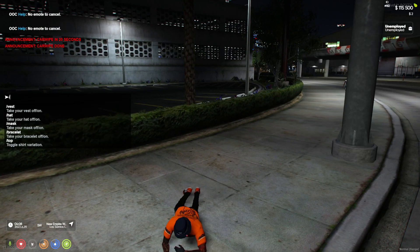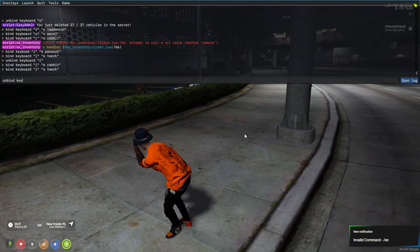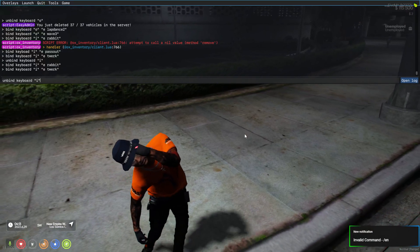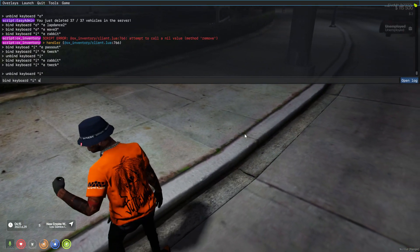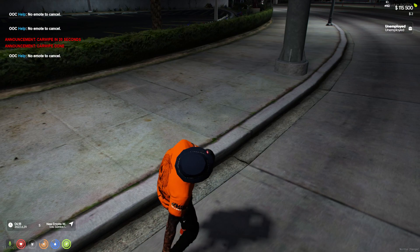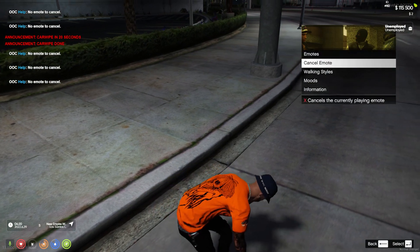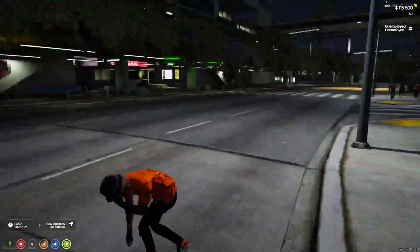Here's one that you can just do. Unbind keyboard I. And let's do bind keyboard I, E stumble. This is the key one that you can do. Okay, so it just goes like that.